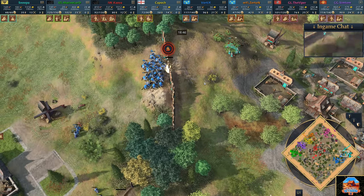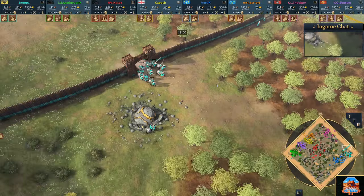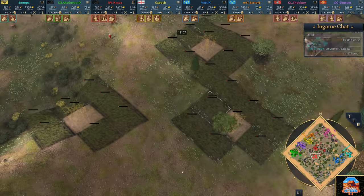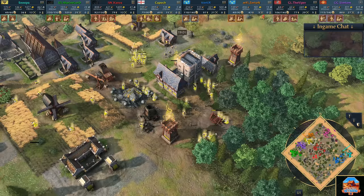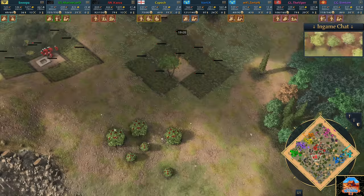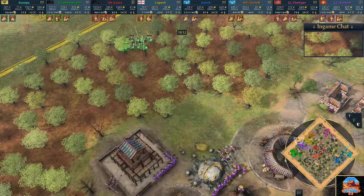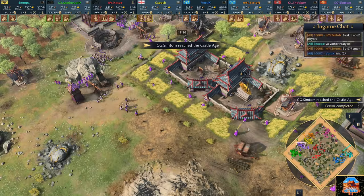Snooper ideally needs to get to Imperial Age, but fighting up against someone with such a significant economic advantage is going to be incredibly difficult. We now start to see more expansions. Kasper's in the middle of the map, just going absolutely ham - throwing down plenty of farms and going crazy. Marine Lord trying to find a way through. Symptom is aging up and hitting the castle age with a beautiful big base.